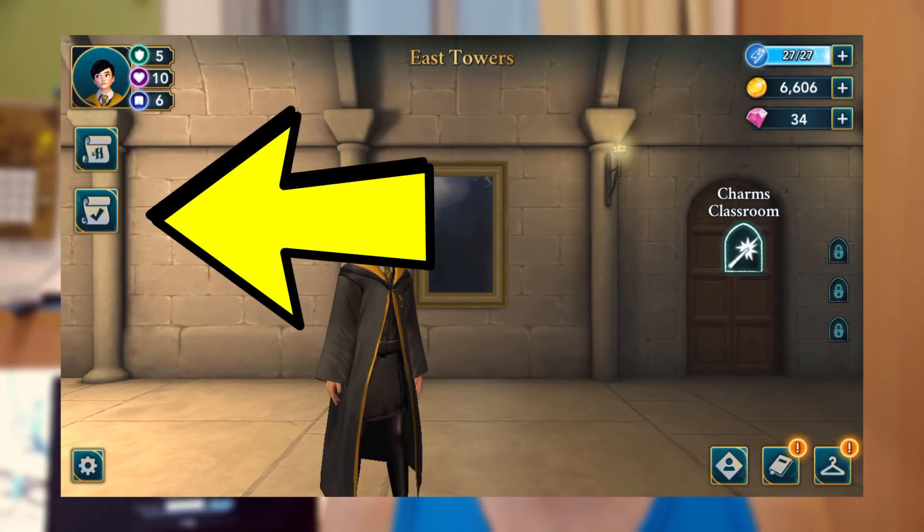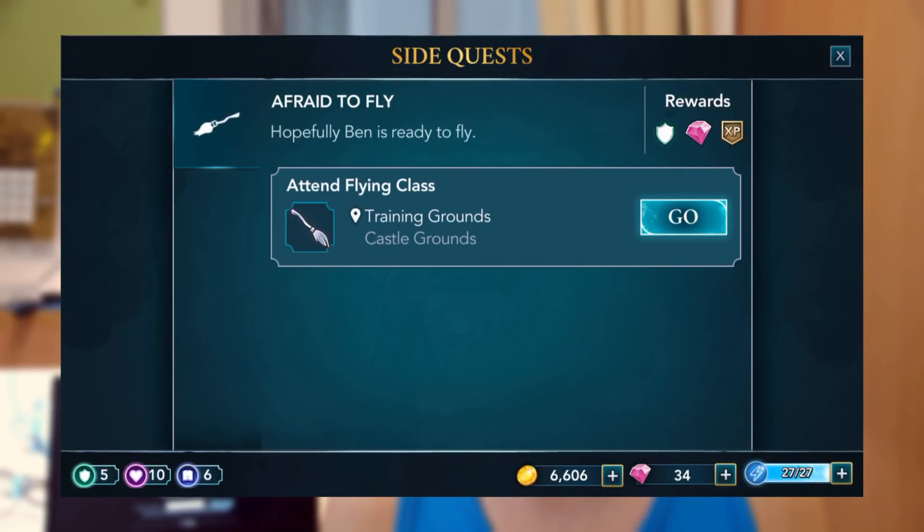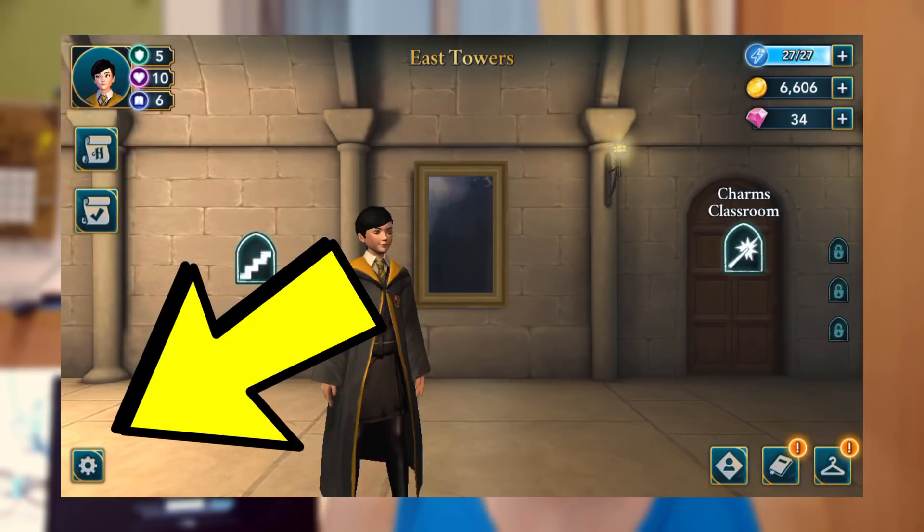The second scroll with a tick on it is your side quests. Side quests are not necessary, but I highly recommend doing them within the year you receive them. If you're in year one and get a side quest, complete it before moving to year two — you can earn attribute points, house points, XP, gems, and sometimes coins as rewards.